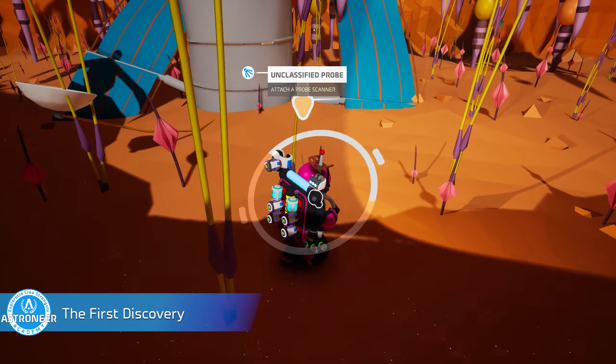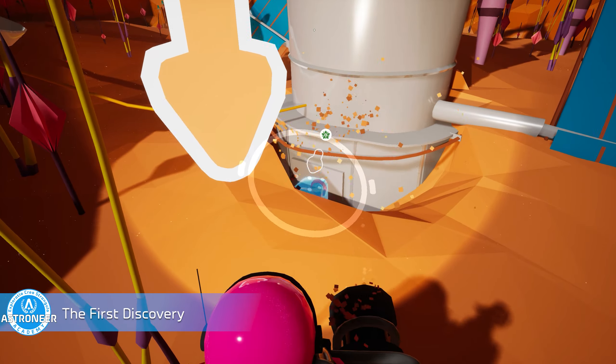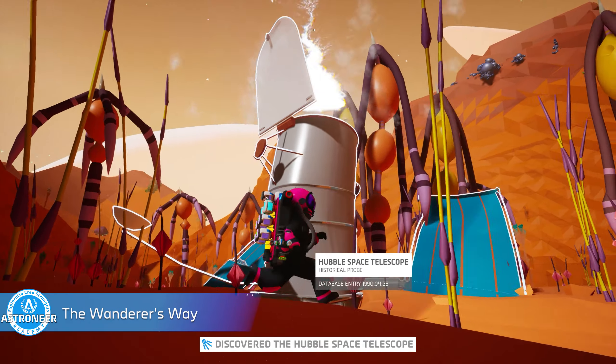Seventeen: The First Discovery. Grab some steel and build a probe scanner, then use the probe scanner to find one of the mysterious vintage probes on any planet or moon of your choice. We like Calidor because the Hubble Telescope is cool. Eighteen: The Wanderer's Way. You'll unlock this final achievement once you have said hello to the Wanderer. Did you notice that fancy suit the Wanderer was wearing? You can wear it too once you've unlocked this achievement. Each object you activate with the probe scanner during the Wanderer adventure will also unlock a palette, including blue on Sylva,